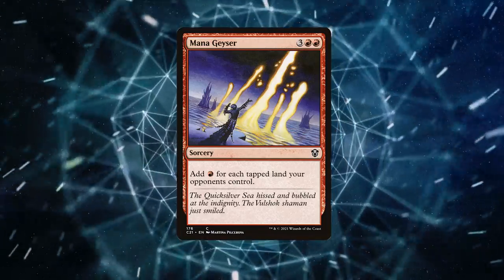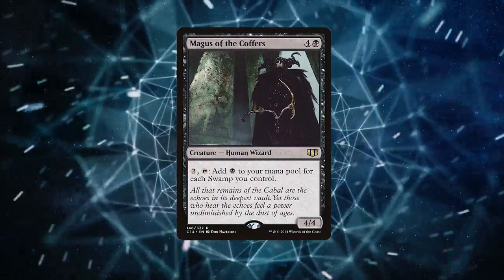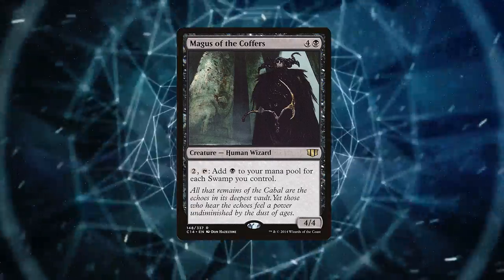If you want to double down on Cabal Coffers, say hello to Magus of the Coffers. It's like a second Cabal Coffers right on the battlefield. The mana just keeps flowing.